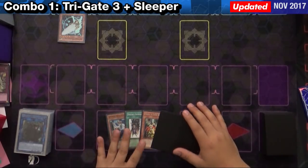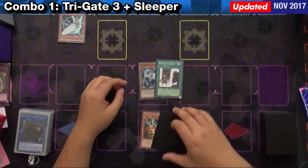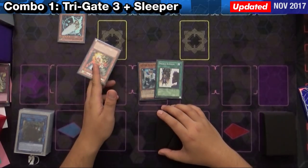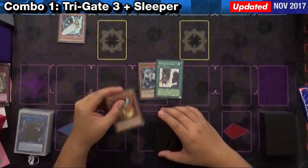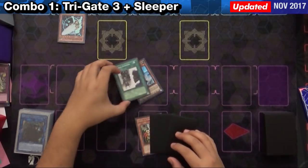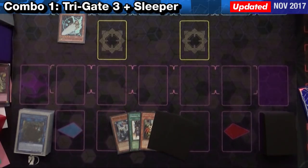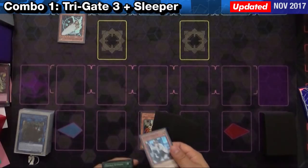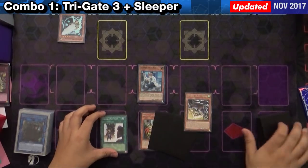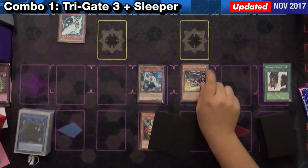Starting off the combo, this is technically a two-card combo, but you do require other cards in your hand — one additional monster that's just not Earth and not a Machine. But you can actually change it up depending on how you like it. So starting off, I'm going to set up one of the nastiest boards available to this deck, which is Normal Summon Quick Fix, and I'm going to search out the Drone. Now activate Double Summon for an extra Normal Summon.